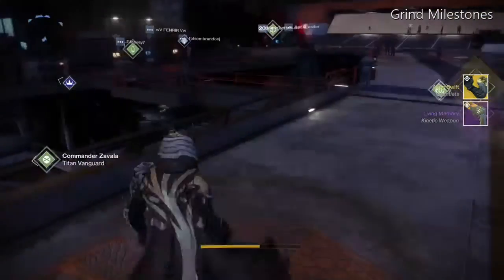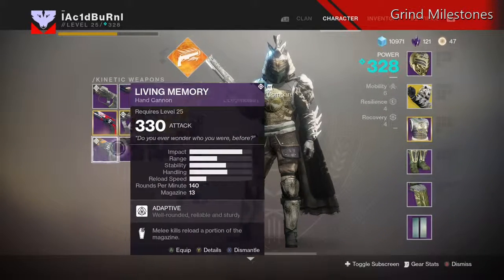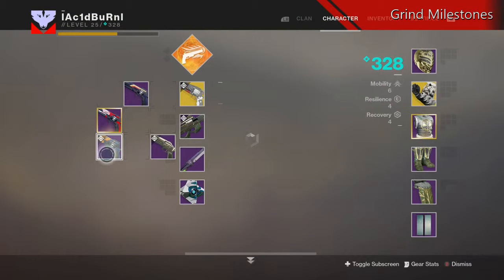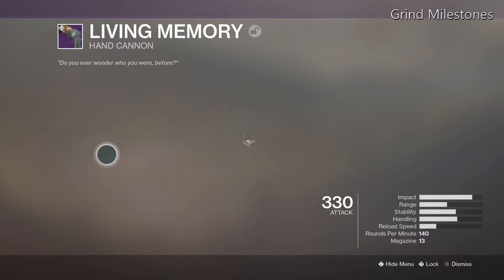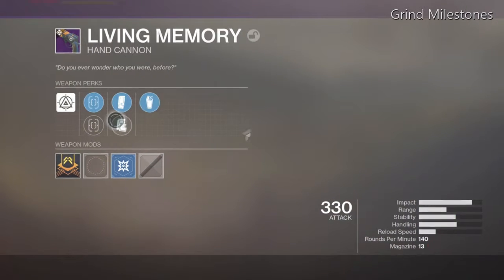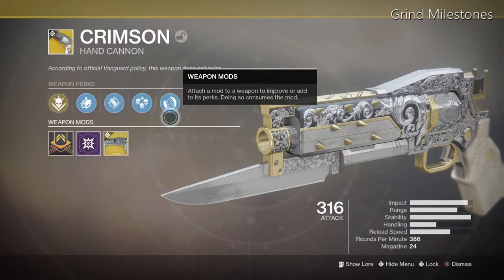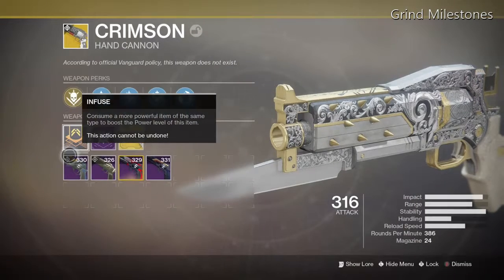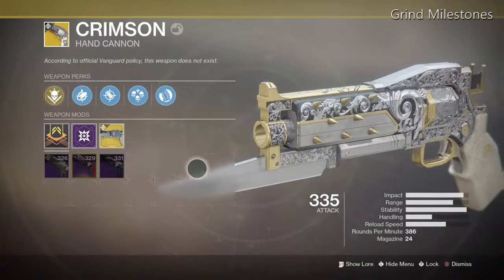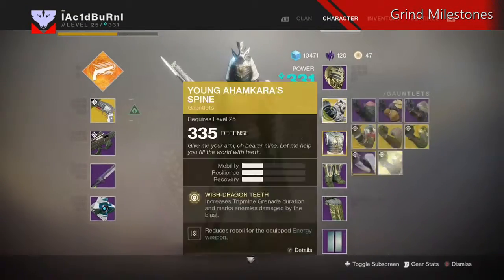If you're curious to figure out where your milestones are located, open the director menu — that is the map — and pull the left trigger on Xbox One, or L2 on PlayStation. It's been a while since I've played PlayStation. But when you complete these and turn them in, you will always get an item that is guaranteed to be high powered. I just got the Living Memory there, and that's now able to boost up my Crimson to 335.